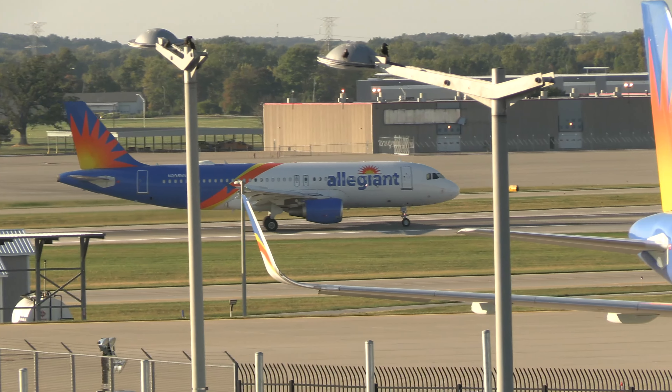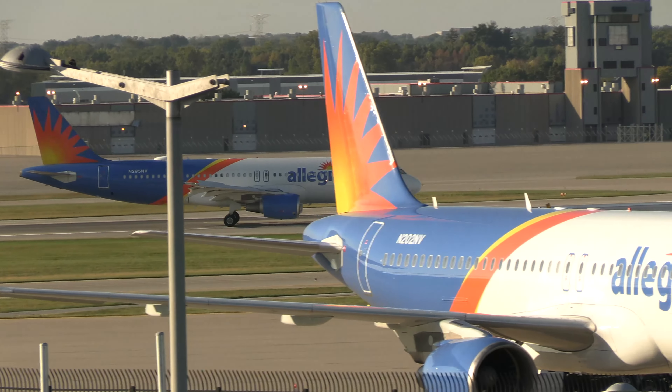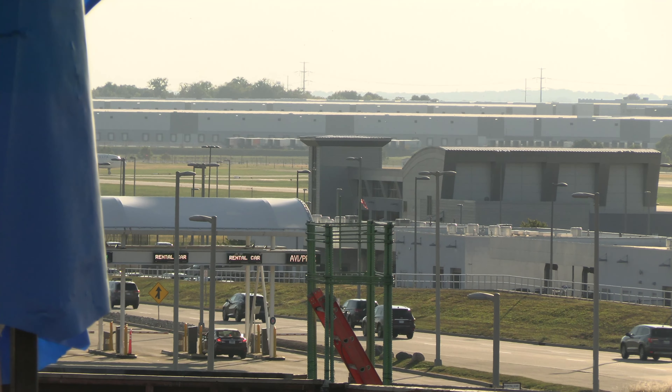Envoy 3629, runway 1-1-0-7-5, runway heading, runway 5L, cleared for takeoff. Runway 5L, cleared for takeoff, runway 3629.